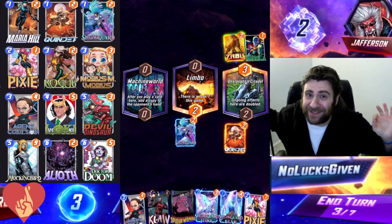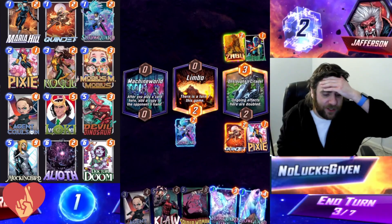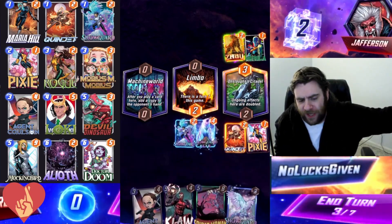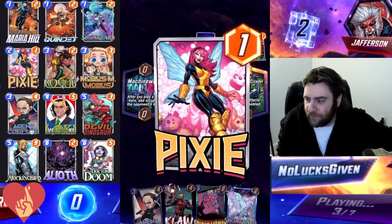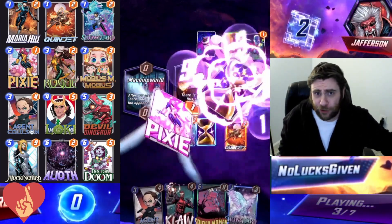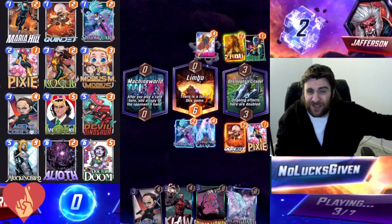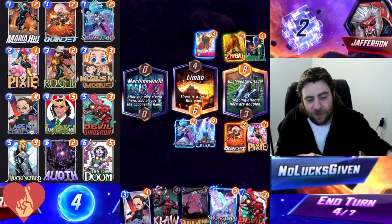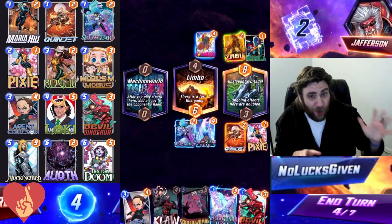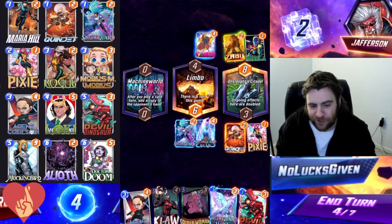First, we're going to take a look at some Agent Coulson high rolls. This is just a really good game for Agent Coulson and you can also see I have both Claw and Spider Woman in my hand. I believe I was initially not playing Doctor Doom in the deck and then decided to throw that one in later, but that's just to say there are a variety of different five-cost cards that you can play, and Agent Coulson also gives you a variety of different four and five-cost cards to play around with.